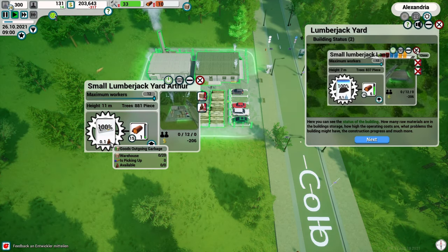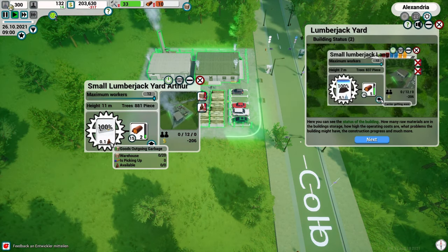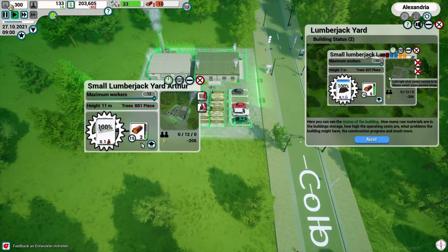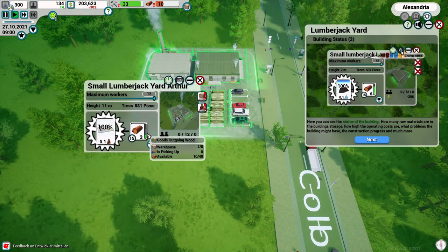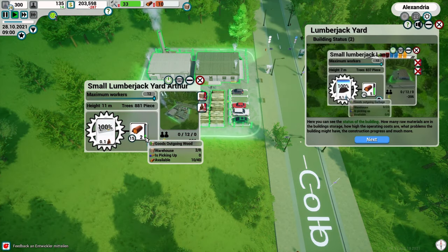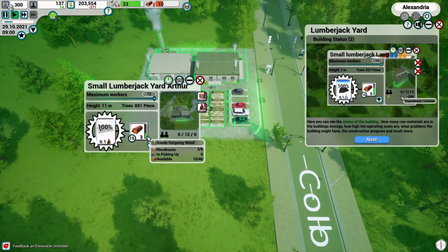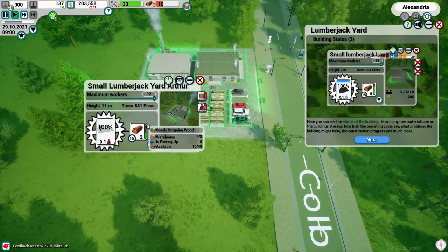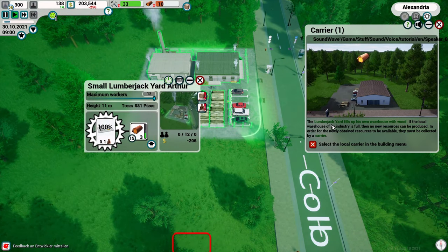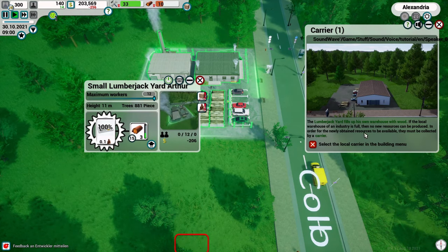The warehouse shows zero of 20 - there are no trucks coming to pick up yet. I can see a progress bar climbing on the right side; looks like we've got a couple units being processed. The lumberjack yard fills up its own internal warehouse with wood. If the local warehouse of an industry is full, no new resources can be produced - so newly obtained resources must be collected by a carrier.